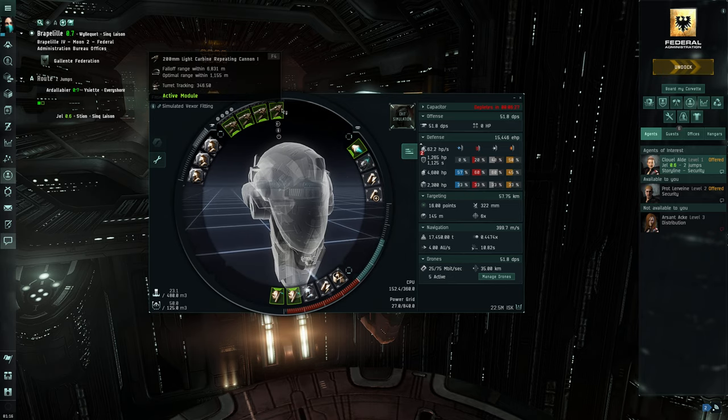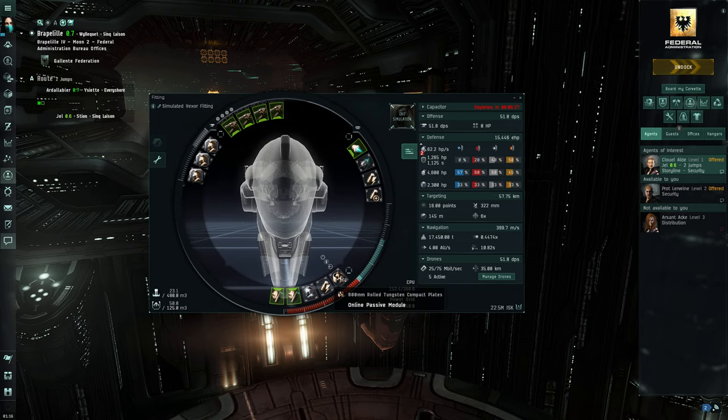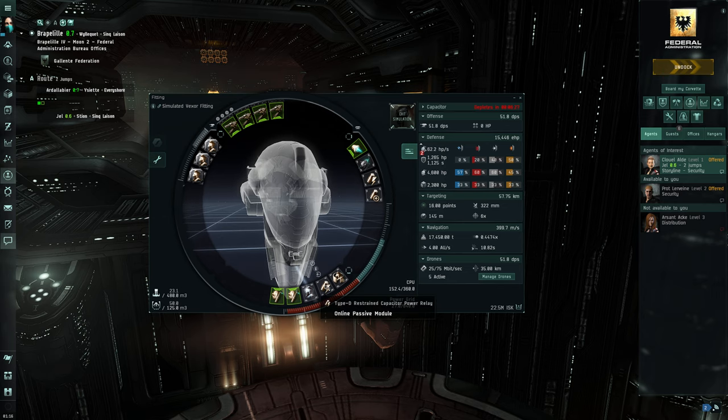We've got a bunch of 200mm light carbine repeating cannons. We've got some thermal, kinetic, and explosive armor reinforcements to balance out our protection. We've got a 10MN afterburner, a drone link module to make them zip around faster, a capacitor recharger and capacitor power relay.